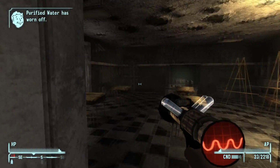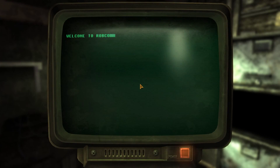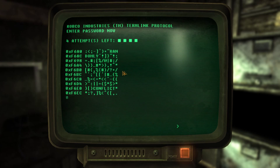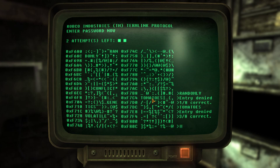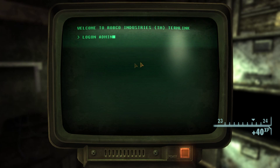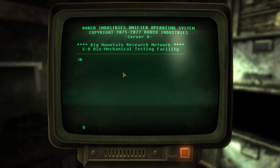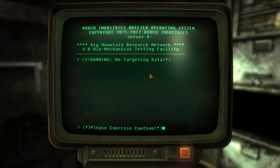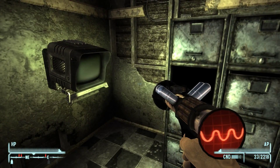Let's keep this equipped for a while. Turret system - I'm assuming this is for the turrets down here. But of course I was like - but we've already destroyed the turrets. But there's that one in that room, isn't there. So let's try and get the turrets on our side. Law-abiding citizens have nothing to fear.